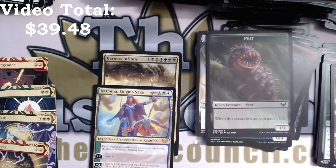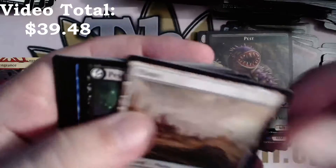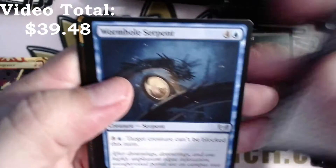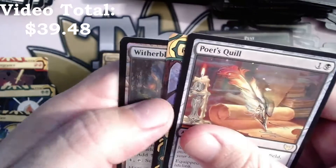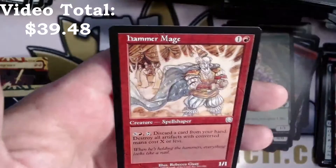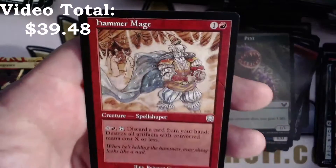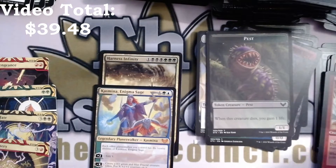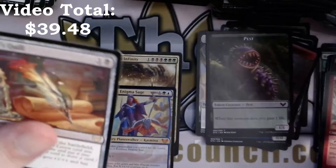Last pack — fingers crossed. Oh, and there's a list card! Pest Summoning. Curate, Biblioplex Assistant, Eye Twitch is our uncommon, Wormhole Serpent, Poet's Quill, Regrowth, and a foil Witherbloom Campus with a Killian — it's Hammer Mage time — no. Regrowth, foil common, and rare.